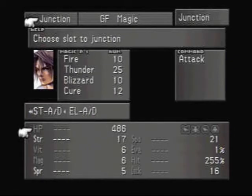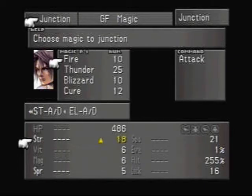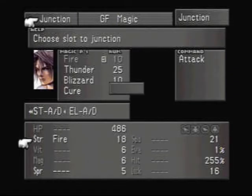The problem with that is: certain spells affect certain stats differently. So, like, junctioning Cure to your strength isn't going to do as well as junctioning Lightning, or Blizzaga when we finally get it — which will be the biggest Blizzard spell. And for your hit points, the best thing is Full Life — Full Life is the best spell to Junction.